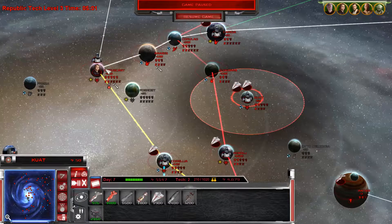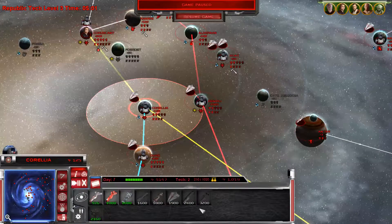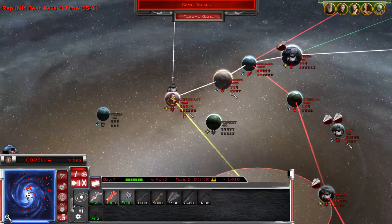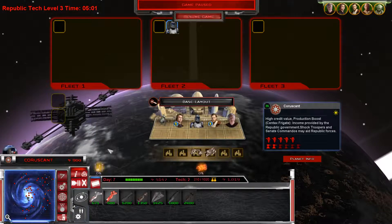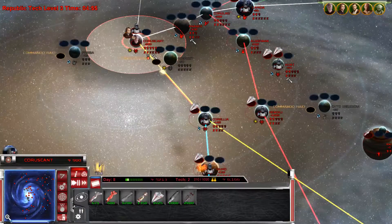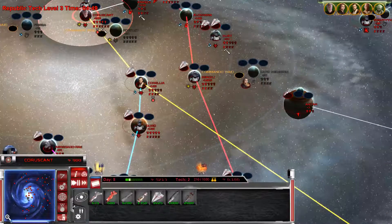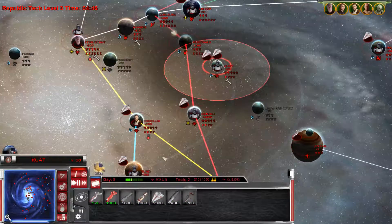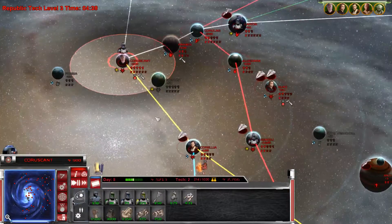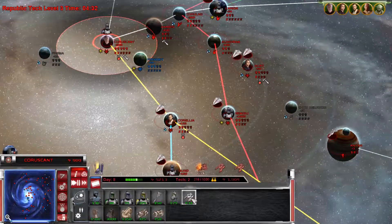We now have Obi-Wan and Anakin Skywalker as heroes - let's head to the ground and move them separately. Obi-Wan, go to Corelia, and Anakin go to Quad Shipyards. Let's get a couple more and we should be good. Corelia needs turbolaser towers and stuff but for now it's okay. They're just so cheap.